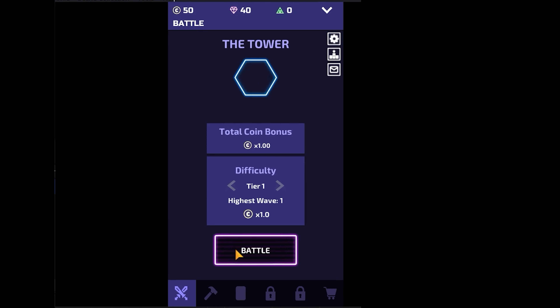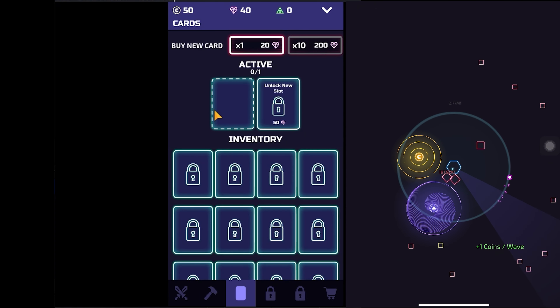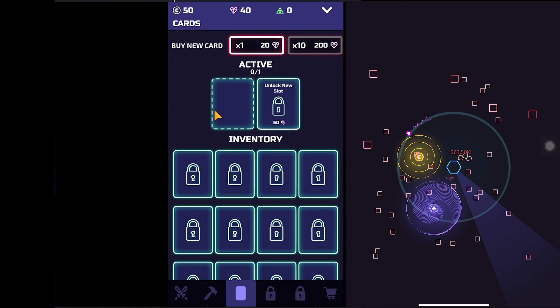As previously mentioned in my video, the first cut is always going to be either attack or damage. Yeah, that's all the randomness you're going to get. Let's go — it's damage. I can't go back to my home page.